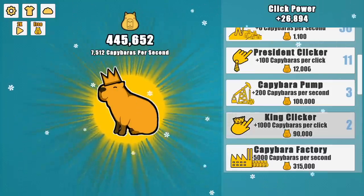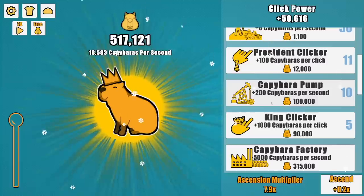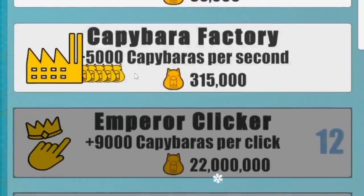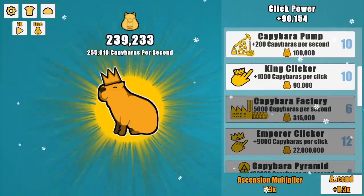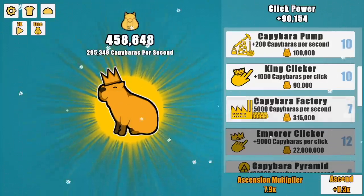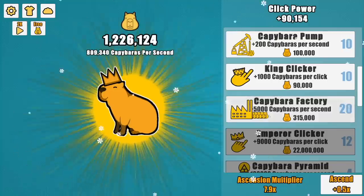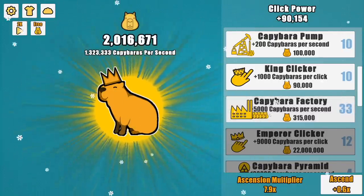Buy King Clicker. Now it's 18,000 — 26, 34, 42 — 50,000 per click, which is a totally reasonable number to have. And the factory's unlocked, purchased. That's at 58,000 capybaras a second. Actually, I'm lying — it's at 255, almost 300,000. 334. It doesn't stop — it's just already paying for itself.